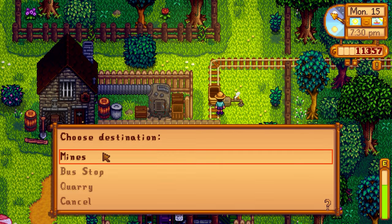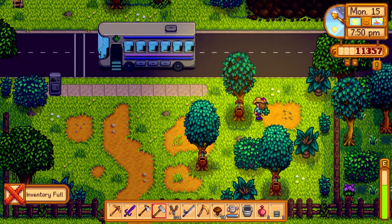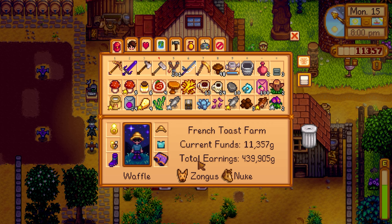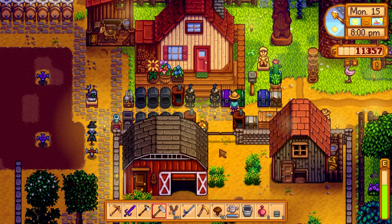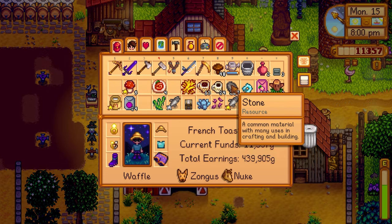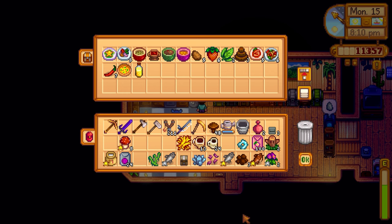Teleporting back to the bus stop to head home. There are lots of sweet peas to forage near here — not sure if peas count as fruit or vegetable. Never sold the cheese, need to empty that. Need to make another cheese maker for the large milk. Spicy eel is supposed to be really good for the Skull Cavern. Jade is done in the crystallarium — perfect timing!